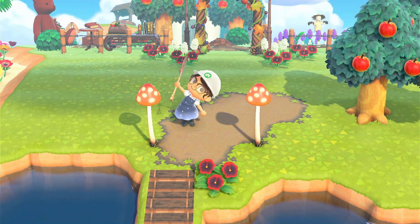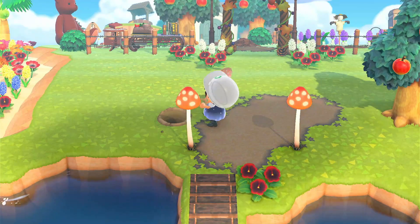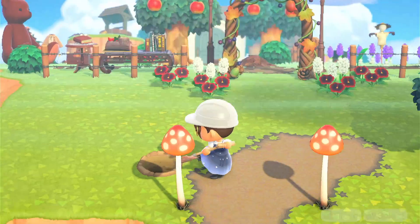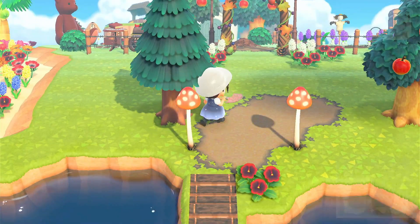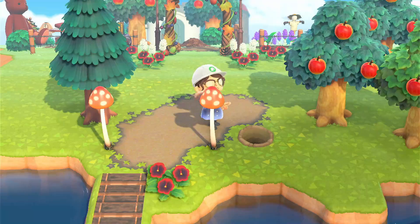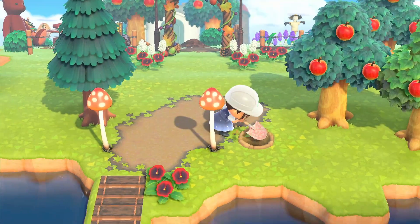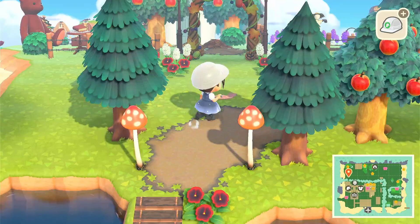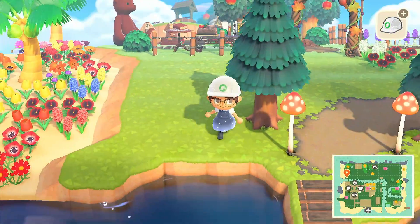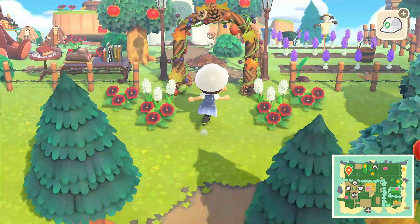Anyways, I just put down these two mush lamps because I'm trying to make a symmetrical entrance with two mush lamps, and then two cedar trees behind them. The cedar trees are a little bit hard to make symmetrical just because they're bigger, and they both have to be one square away from the water, but I think it's pretty symmetrical.